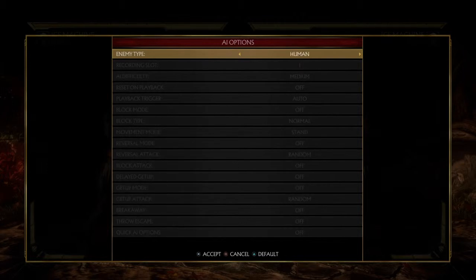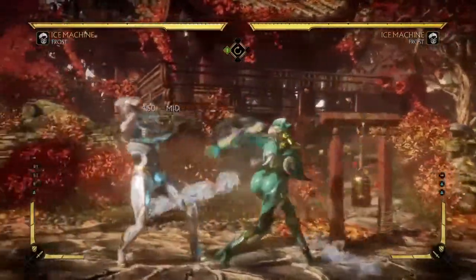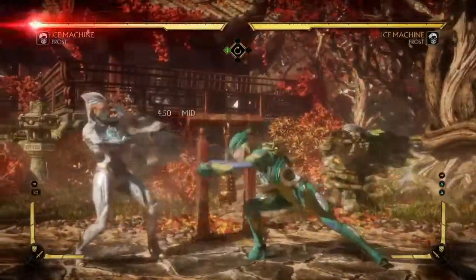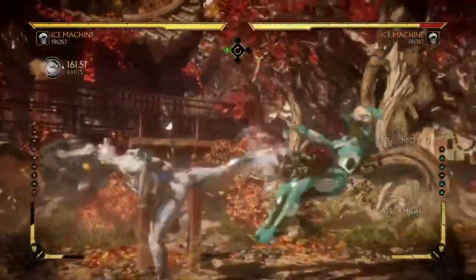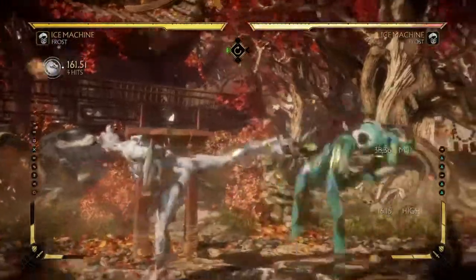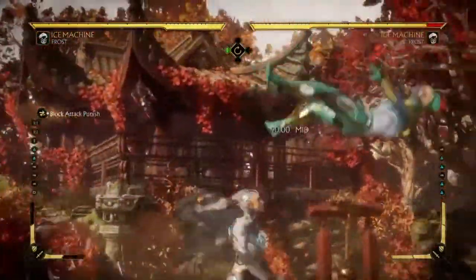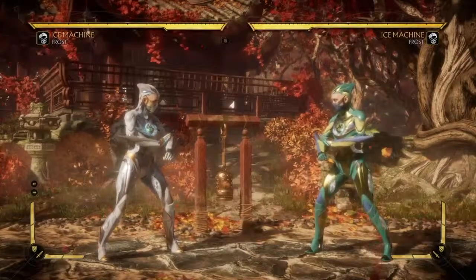However, as powerful as it looks, it also has a weakness that makes it sometimes really dangerous to use — and that weakness is that you can flawless block it. This is a big problem, as a lot of people are starting to catch on. I'd recommend being very careful about throwing this move out in neutral unless you can guarantee it hits, because people can flawless block it pretty easily if they know the timing. If your opponent knows about this, they can flawless block every time you do Back 2-2 and punish it hard.